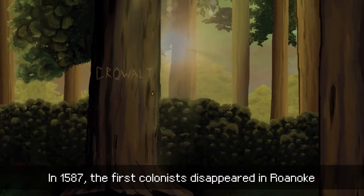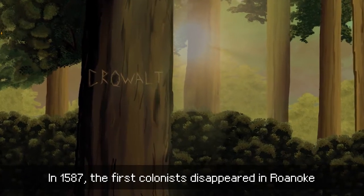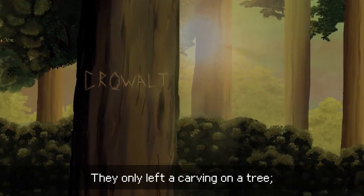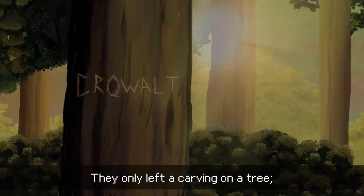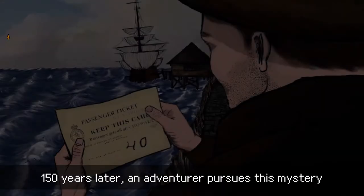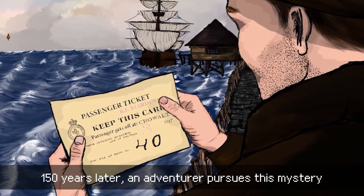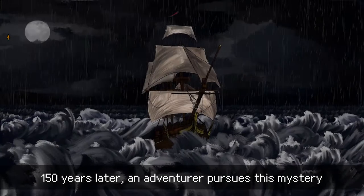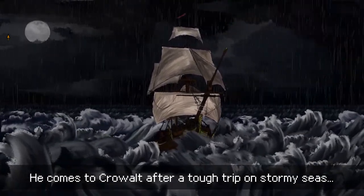In 1587, the first colonists disappeared at Roanoke. They only left a carving on a tree — 'Crow Wall.' 150 years later, an adventurer pursues this mystery. He comes to Crow Wall after a tough trip on stormy seas.